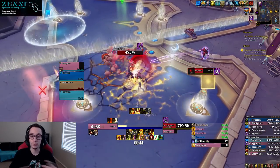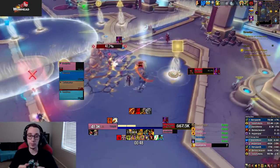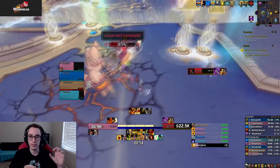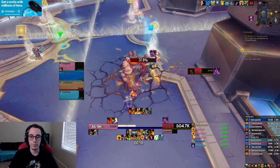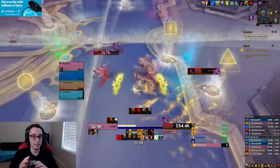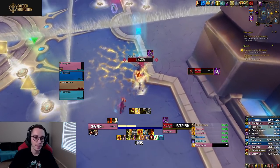On hard mode the boss casts three times, so you need three interrupts. I suggest splitting your group — half on each side of the wall — because if the boss casts then teleports then casts again, it's tricky to get through if you get unlucky with the robot positions.